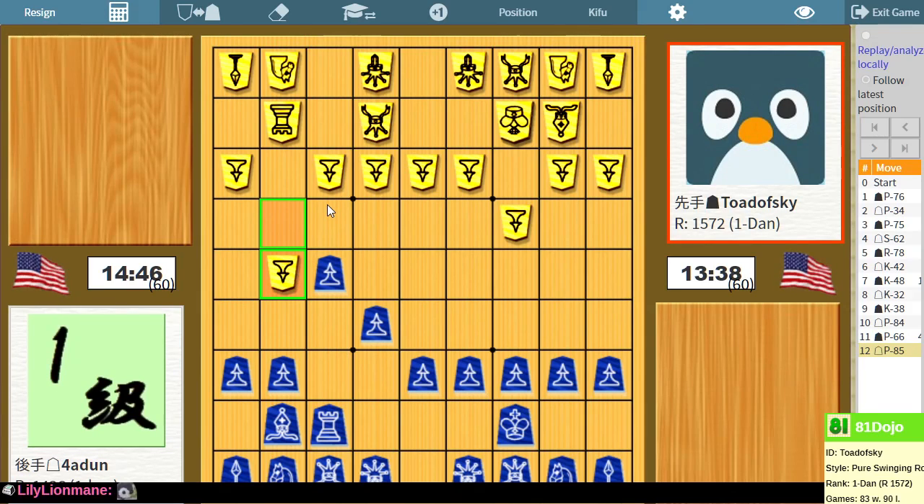So I have a choice between pushing my third file pawn, which looks crazy, or just playing Ishida-style attack — just elevate the rook. Which I think I need to do at this point. Otherwise, this pawn is just too menacing.